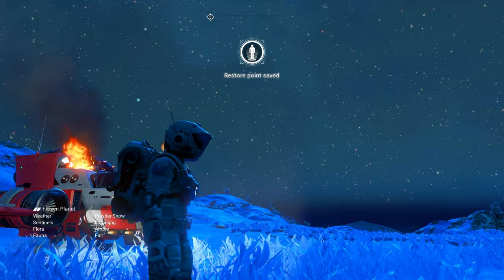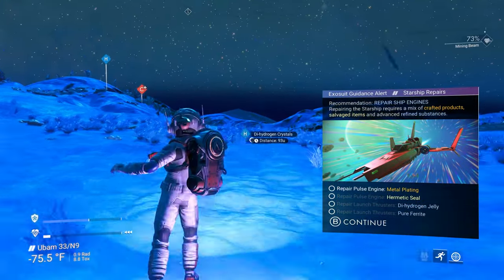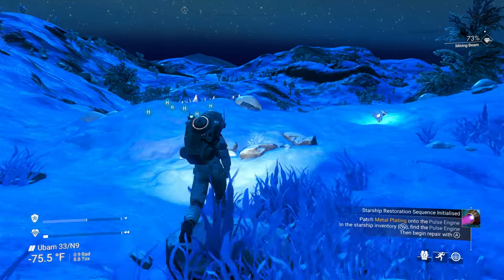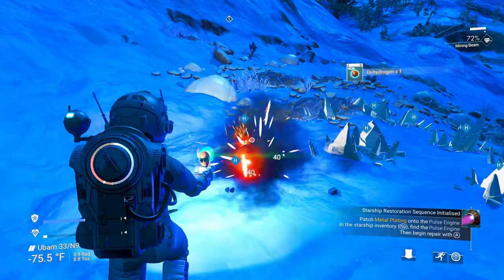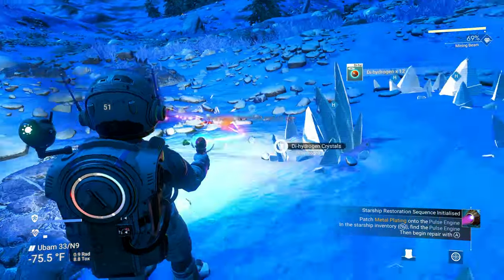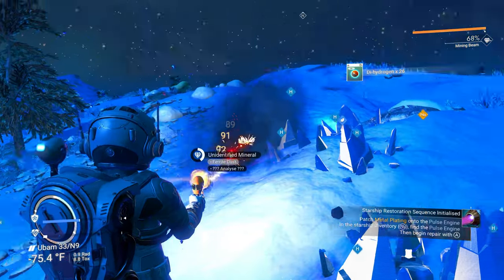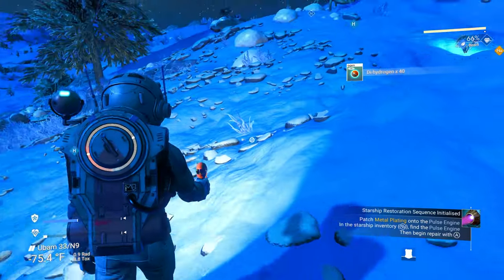We're going to look around again — use your scanner and look for the blue H, that's dihydrogen. Dihydrogen is all over every planet; if you walk more than a hundred feet you're going to run into it. These blue crystals are everywhere, so just pop over and grab some. You're going to need 40, and we already have a little in our inventory, so we don't need too much.